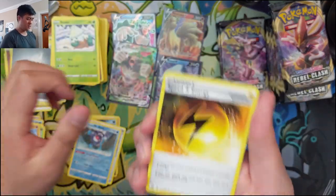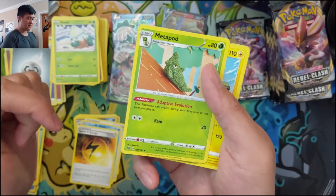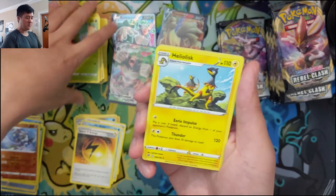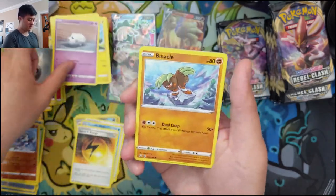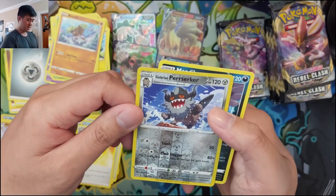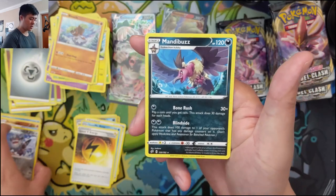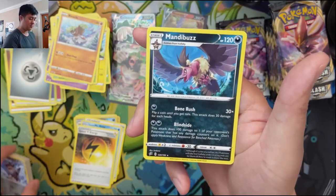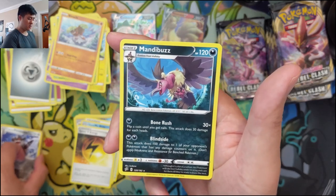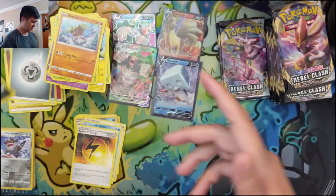Speed Energy — there we go. The Butterfree line with Adapted Evolution looks interesting because you can evolve it really quickly. Perrserker — flip three coins. Mandibuzz — Bone Rush, flip until Tails for 30 damage each, and Blindside for 100 damage to one of your opponent's Pokémon that already has damage counters on it — that could be interesting. Almost done with the first half of the box.